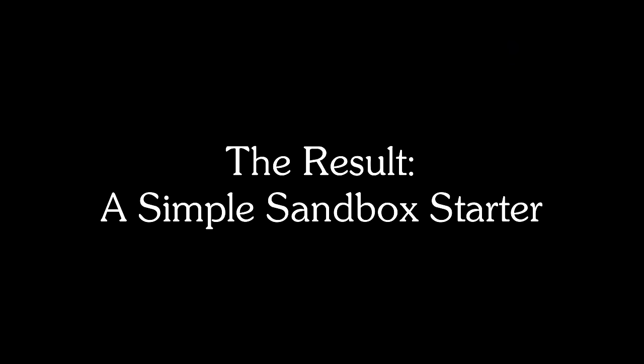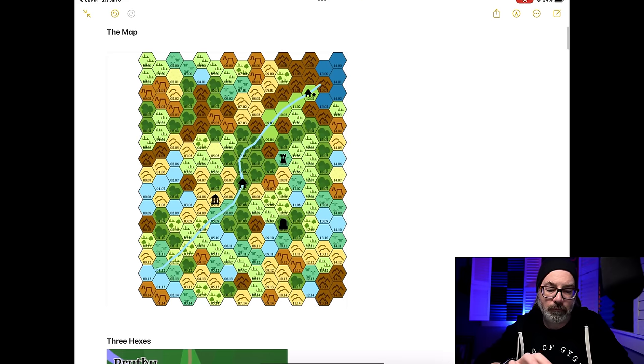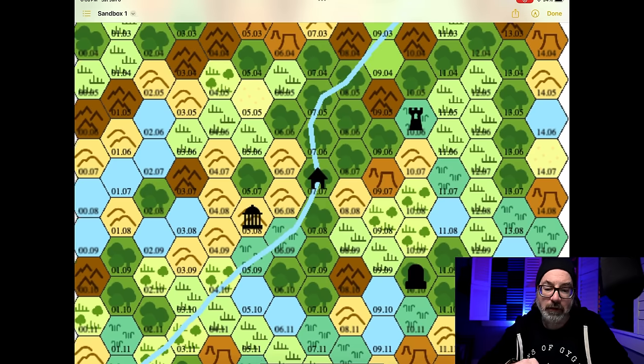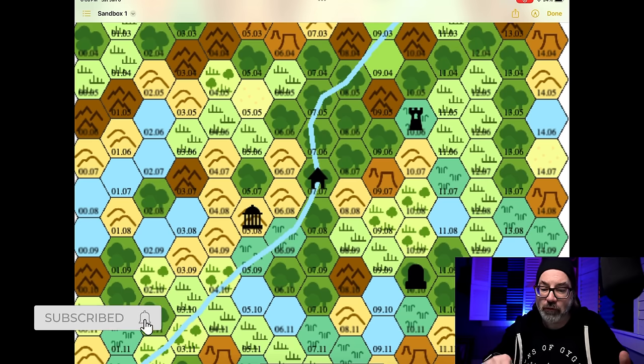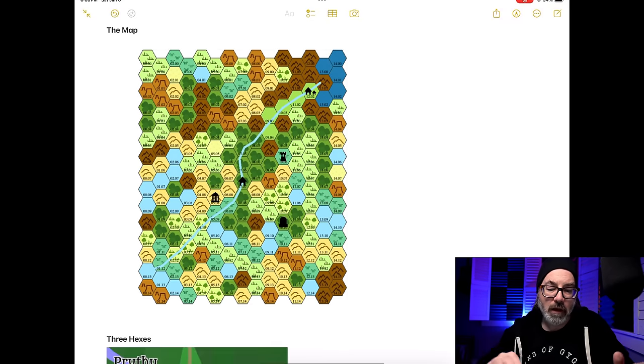Now I'm going to stop talking about it and instead make a small sandbox, then come back and give you an overview of what I created. I took some time to whip up a sandbox based on what I was talking about, and I'm going to jump to my iPad and run through it quickly. I created this using Hex Friend — I'll put all links in the description. Basically, I've got three locations here: a little house in the middle is the starting hex with a river running through it, a shrine off to the left, and to the upper right a tower — a deserted wizard's tower — and then a forest full of barrows.